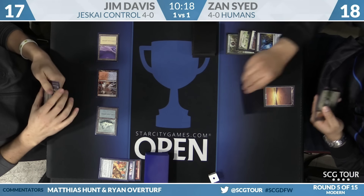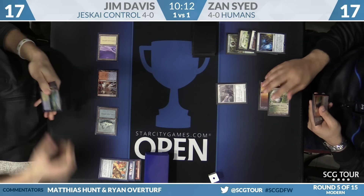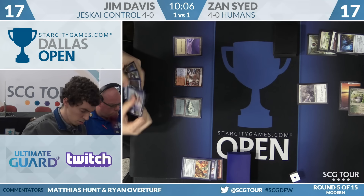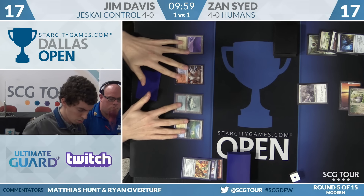It's all the same timing-wise. Zan goes down to 17 to make Thalia, but Jim is ahead on mana now. You might see Jace — but the point is, by the time Jim makes Jace, it's going to be a game he's already winning. Jace will win it really well, but he won't be able to cast it until he has five mana.